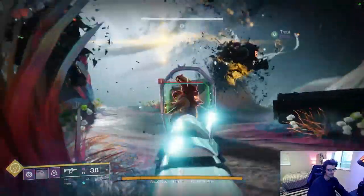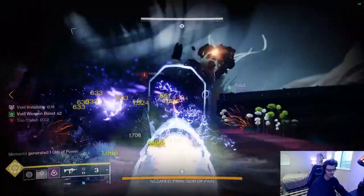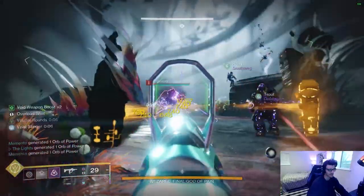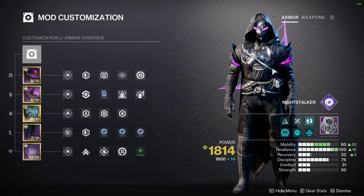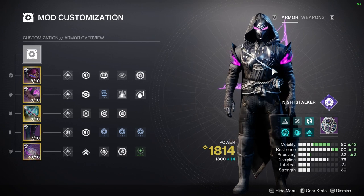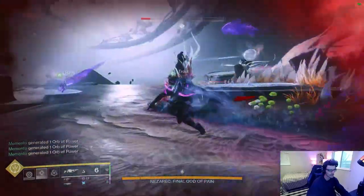Now let's get into the builds. Builds in Destiny revolve mostly around the exotic you choose to pair with your subclass, but there are also some class-neutral exotics that pair well enough with the Night Stalker kit to warrant a mention. Gyrfalcon's Hauberk is first up, as I feel it facilitates the strongest Void Hunter build across the widest breadth of content currently — a revelation that will surprise absolutely no one who knows what it does.